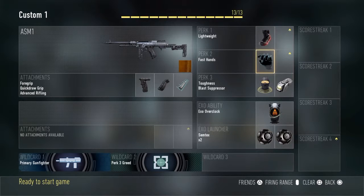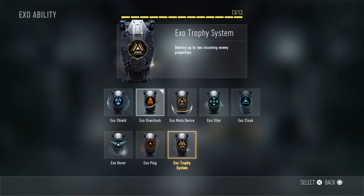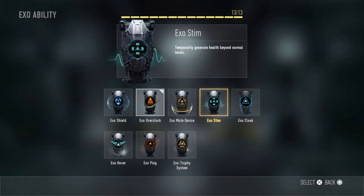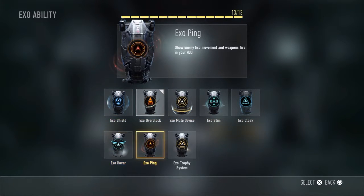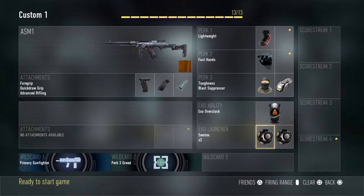For perks, I like lightweight, fast hands to get my nades out a little bit faster, toughness and blast suppressor, which are pretty much mandatory. Exitability, overclock — the ones that are banned are ping, stim, and cloak, so you have 5 to choose from. For this class I'll run 2 SimTexes.